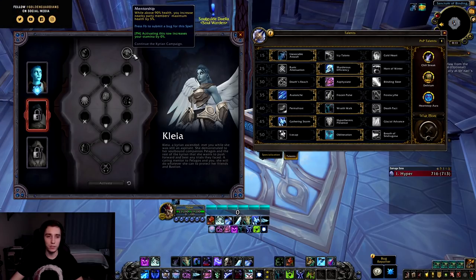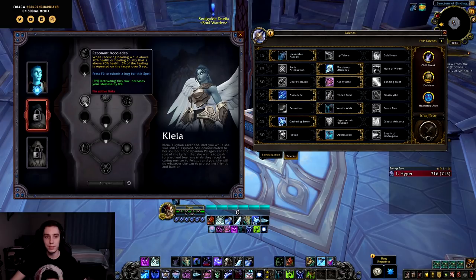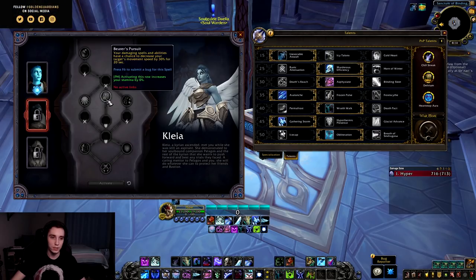Then we have Mentorship: while above 90% health you increase nearby members' maximum health by 5% — might be okay for Mythic+ or raiding. In the second tier is Resonant Accolades: when receiving or dealing healing above 70% health, 3% of that healing is repeated on the target over 5 seconds. This might be a decent defensive option or useful for healers, but in general it's not all that useful for DPS Death Knights.